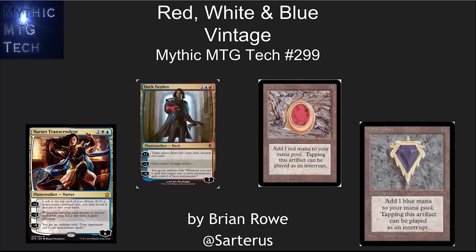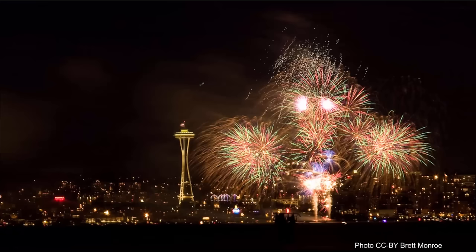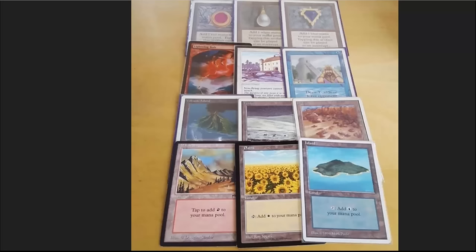Hello, this is Brian Rowe with Mythic MTG Tech number 299, looking at red, white, and blue decks here in Vintage for the 4th of July. Happy 4th of July from Seattle, Washington. I hope you guys all are enjoying yourselves and have fun tonight.